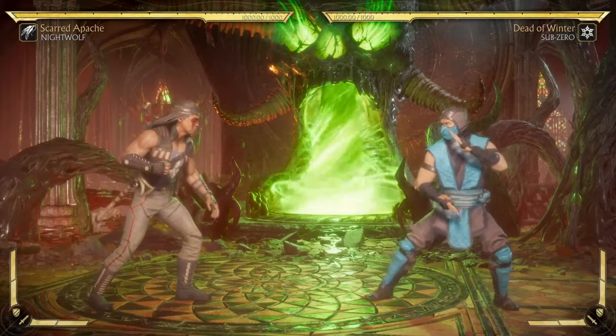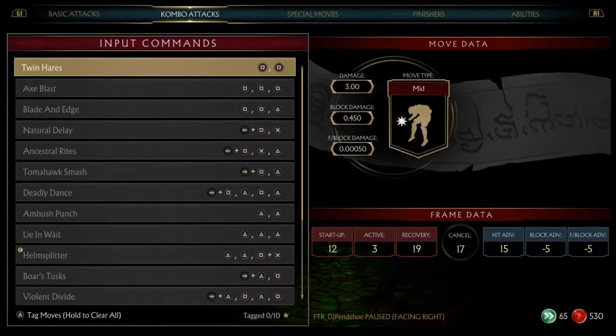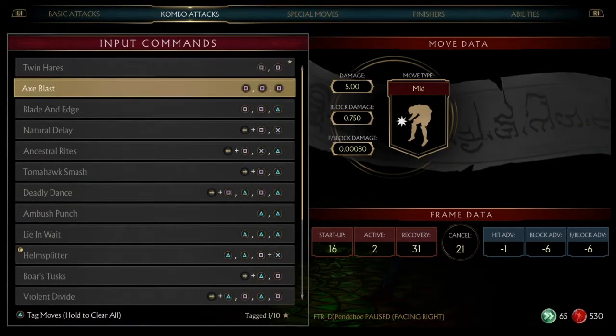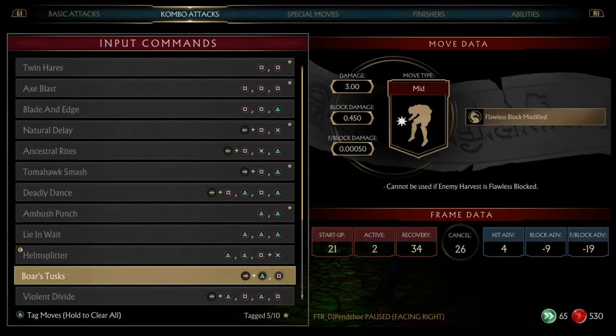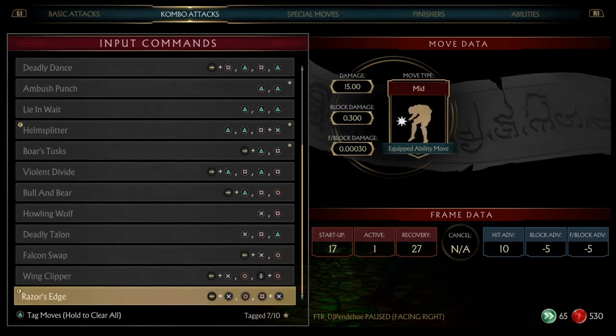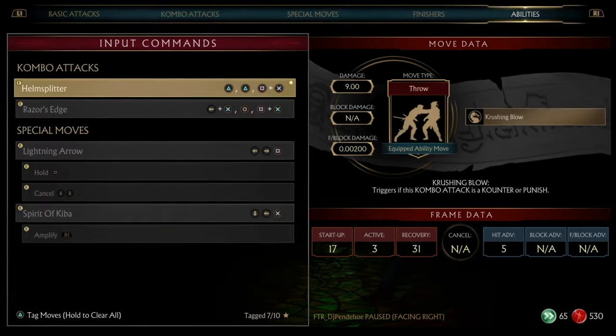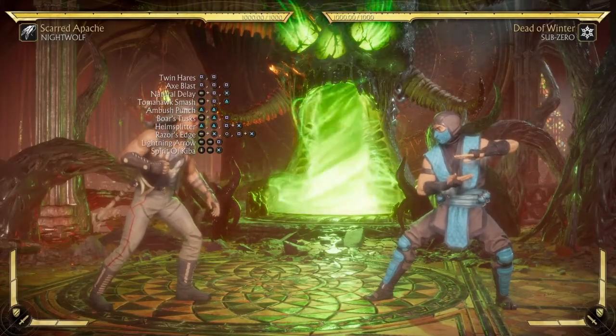Scarred Apache is not as strong as the previous two, but what it lacks in combo damage it makes up for in a strong neutral game, a mid arrow, and solid honest damage. There's really no mix-up with this variation — literally none at all.